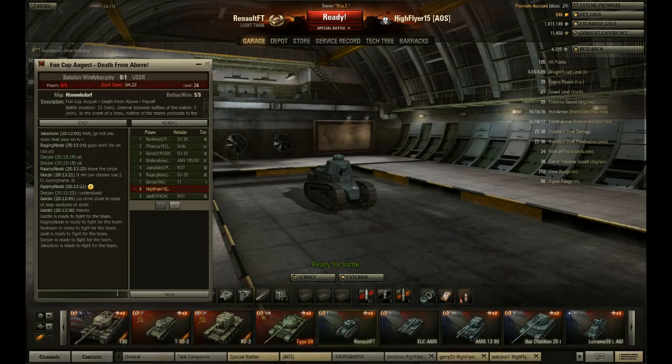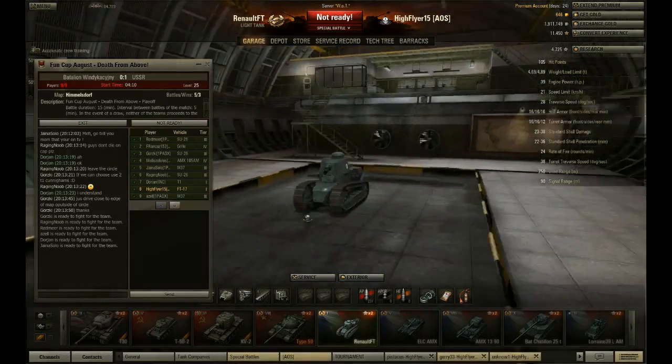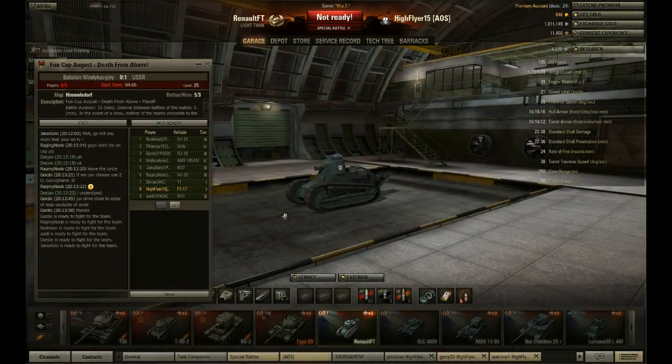We apologize for the confusion — we're making sure that doesn't happen again. In other news: game one, 1-0 to USSR. A fantastic claim by them — they swarmed into the cap circle of the First Polish Armored Division and took them by surprise, out of position, and ripped them apart. There wasn't much the Polish Division could do. Even the commentator wasn't dead yet and the enemy was already barging in and killing teammates.